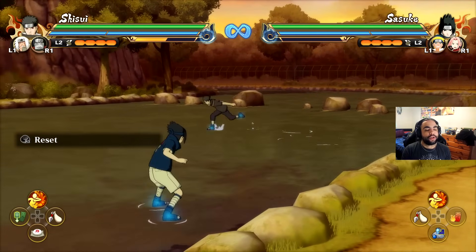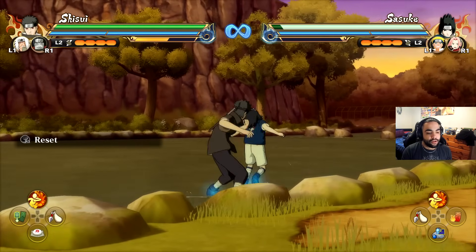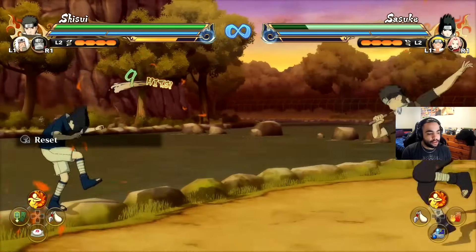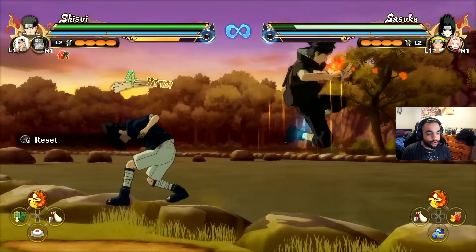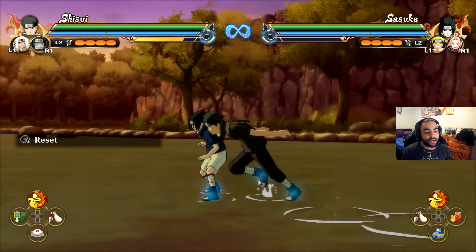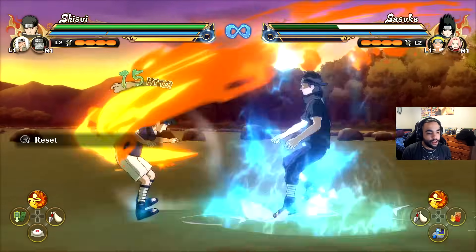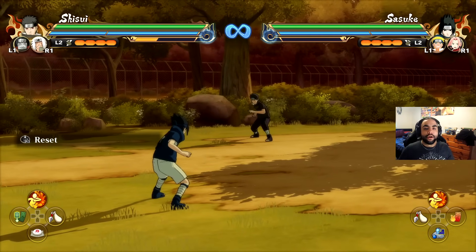That's just a little showcase about air combos — just reminding you that some characters can and cannot convert. With Shizune, if you want to find his infinite, that move has a lot of stun to it but you cannot convert because of how far away Shizune is from the opponent, so it's a lot harder to convert even if you want to do a holostep. But this flame here has infinite stun, so you can do an infinite here with Shizune, nice and easy.